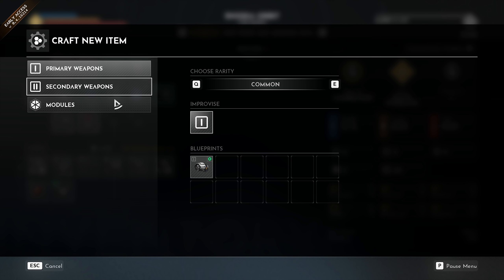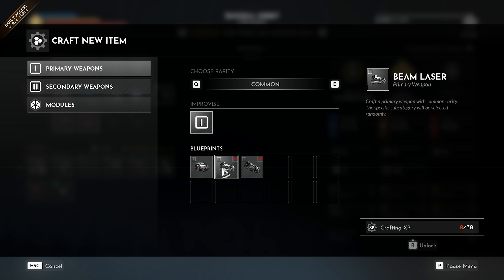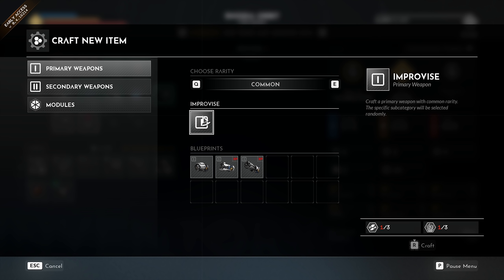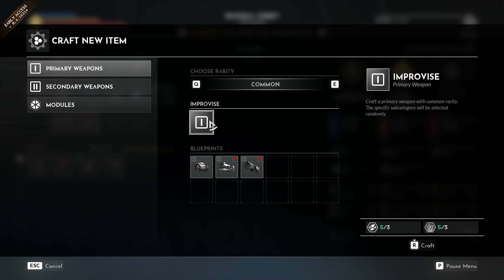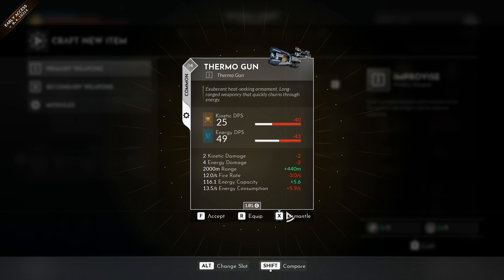I like that. Let's go and select a primary weapon and unlock it. Now we can unlock the next level — the beam laser, the rail gun. The more we destroy, the more XP we get, the more we can unlock here. That is really awesome. We can also craft a level one pulse laser. I scrapped some resources and crafted a random item — a thermo gun. It's not as good as what we have, but still.